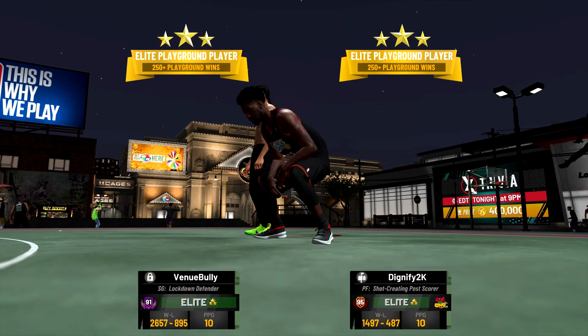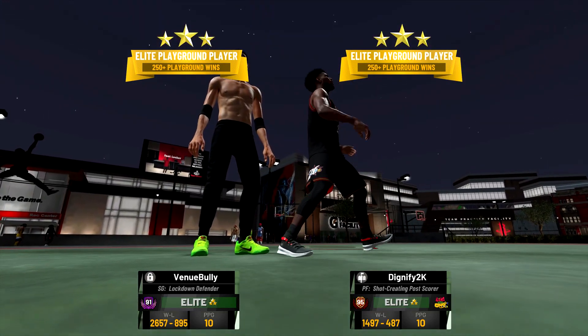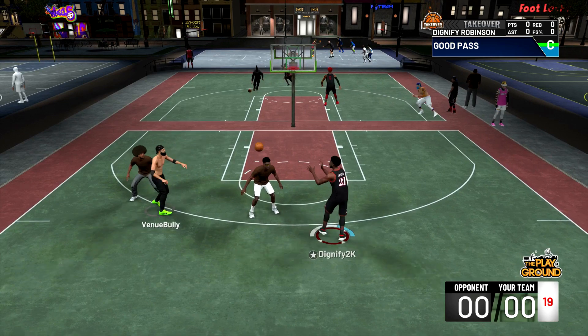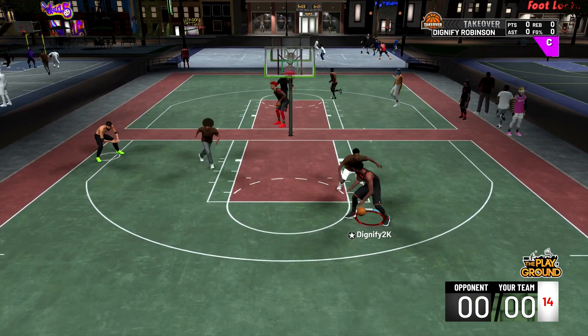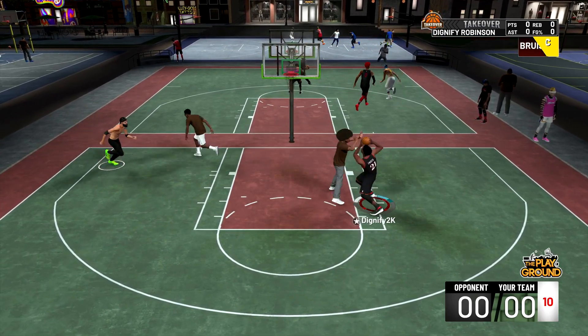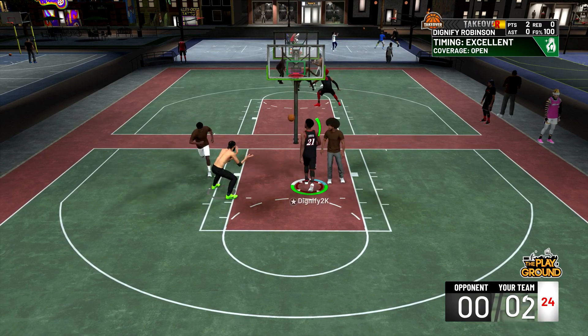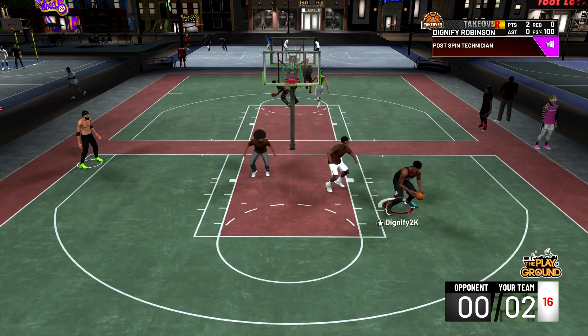Alright guys, so we're finally back at the park. You can see we've got the throwback Joel Embiid jersey. We're on my shot post, 7 foot, and we're going to dominate. If you guys want to see me play with my actual post scorer animations, check the first link in the description — we go live on Twitch, mostly going on the post scorer playing in the stage. You can see the first play of the game, we're going with the up and under. Nice post move right there — we're going up 2-0. Post hop shot 3, we're knocking it down, up by 4.